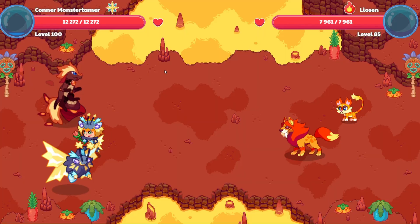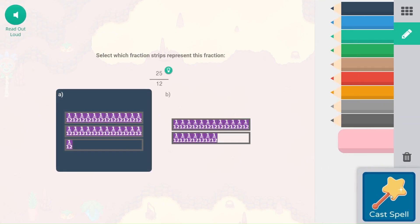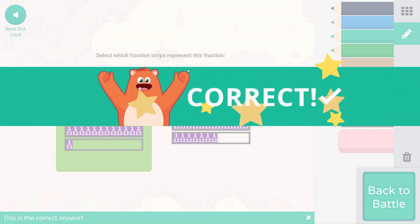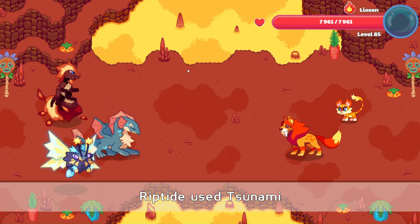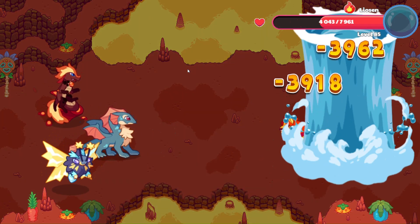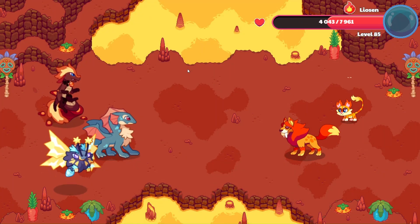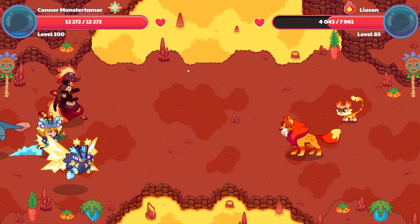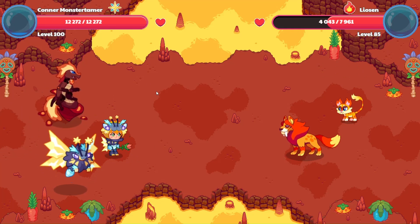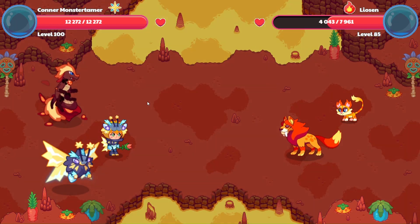Let's go ahead and start out with our Tsunami here. 25 twelfths — that's 2 and 1/12. 2 times 12 is 24. And here we go with Tsunami — that hits pretty well, powerful for both of them. We're not going to have the mana to go ahead and wrap this one up quickly, but that's okay. That's a miss there from Leosun.